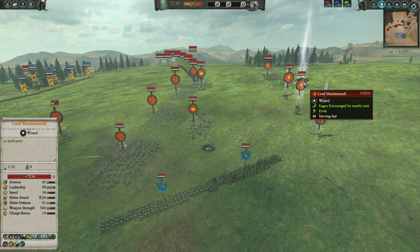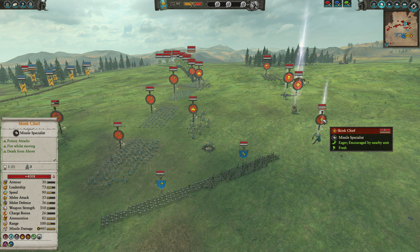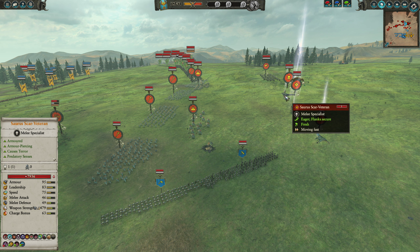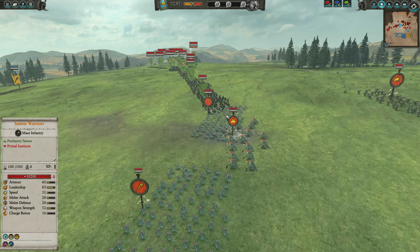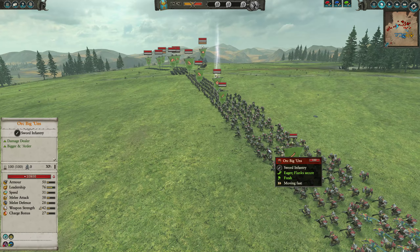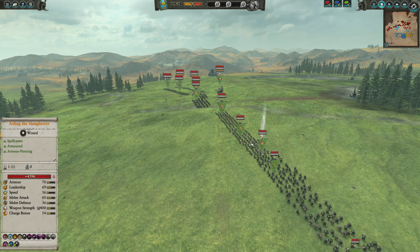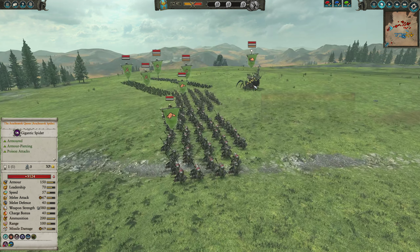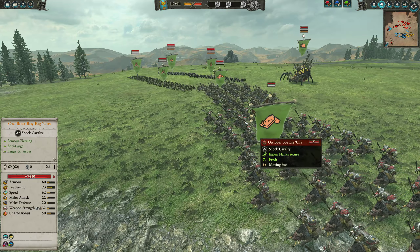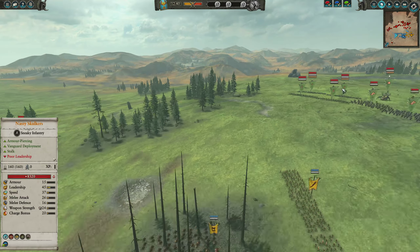For the other Lizardmen, we've got Mazdamundi. Saurus Scar Veteran on a Carnosaur — my bad. Skink Chief, Saurus Warrior front with some Kroxigors. And then for the Greenskins, we've got some Orc Biggins on this flank. A couple of Black Orcs up the center with Azag the Slaughterer on foot. We've got the Arachnorok Queen, some Boar Boy Biggins, Nasty Skulkers, backed up by some Night Goblin Archers.